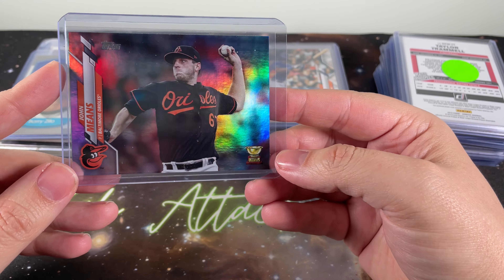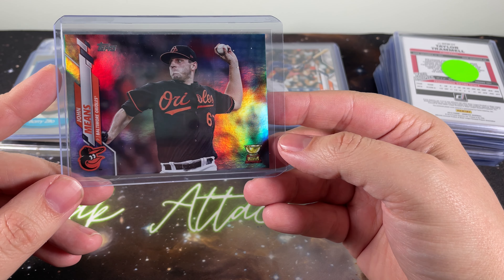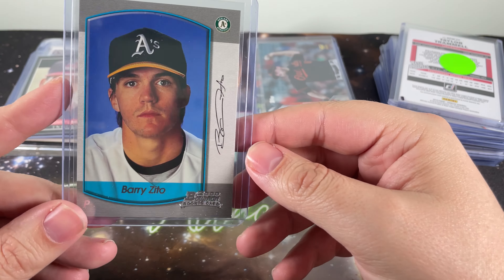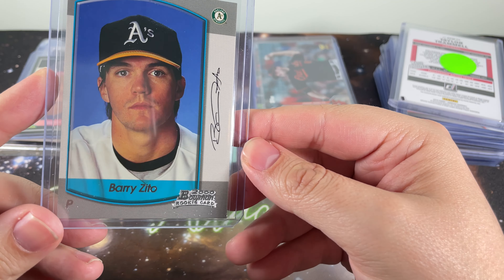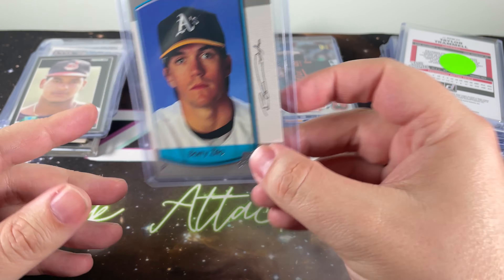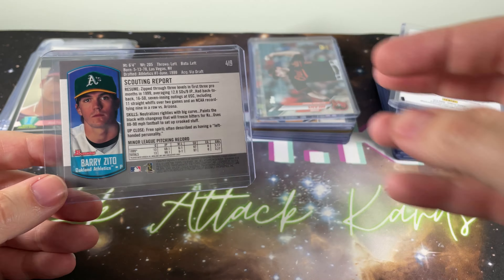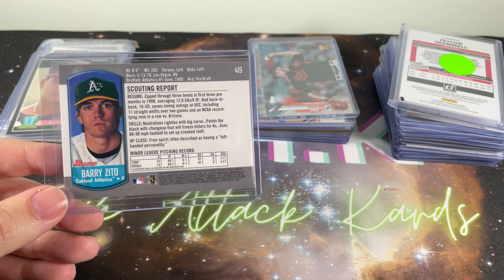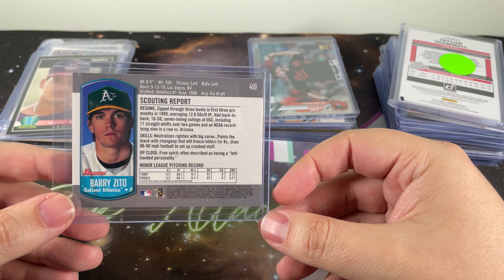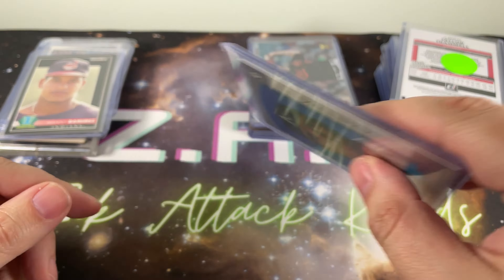John Means — didn't have his rookie cup, so I got a nice glossy parallel. I thought that was awesome. Barry Zito rookie card, just another older one I'm knocking off the list. It doesn't look like he's ever going to make it into the Hall of Fame — the statistics just don't support it in terms of his WAR or even his wins; he only had 165 wins during his career.